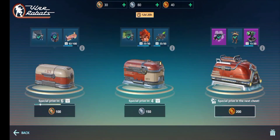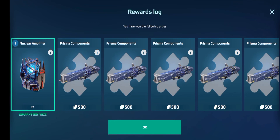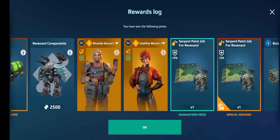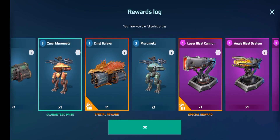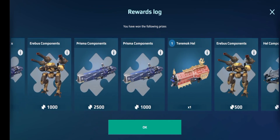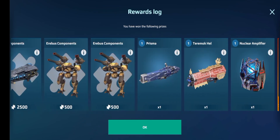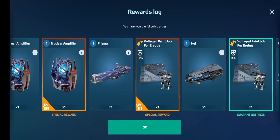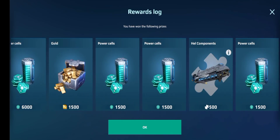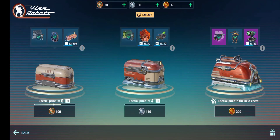I'll just show you guys what we got. Wow, that is a lot of Prisma components. There are our Revenants from last time. It's going to take a while. There's our Laser Blast Cannon we got. It's mostly just components. And we got the Terramorkel, a Prisma, another Terramorkel, another Prisma, and yeah, just components and stuff to be honest. It wasn't a bad chest, though.